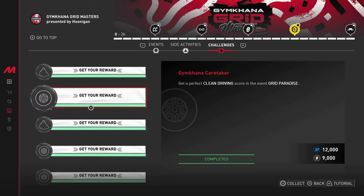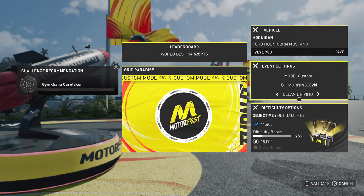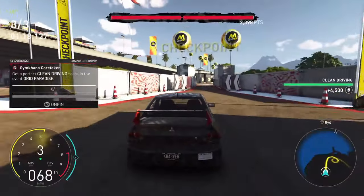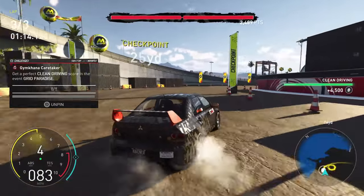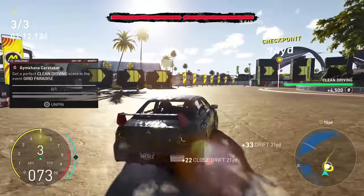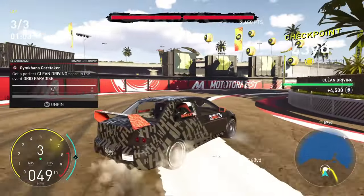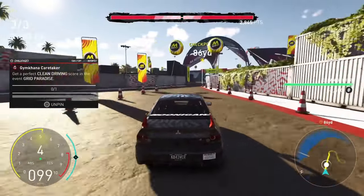Get a perfect clean driving score in the event Grid Paradise. There's no locked vehicle for this, so you can run the Hoonicorn, the Audi S1 e-tron, or the EVO 9 — I decided to run the EVO 9. Keep in mind you have to have the clean driving modifier active for this challenge to work. I'd also recommend putting the event on level one and taking your time.